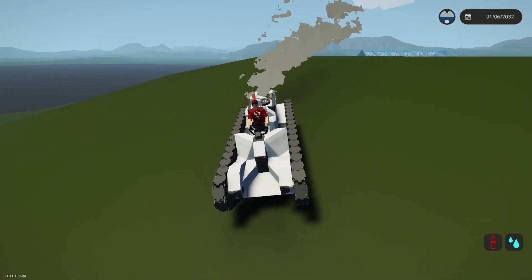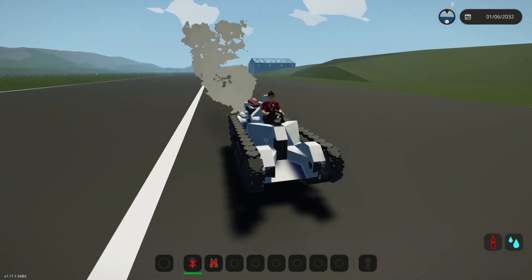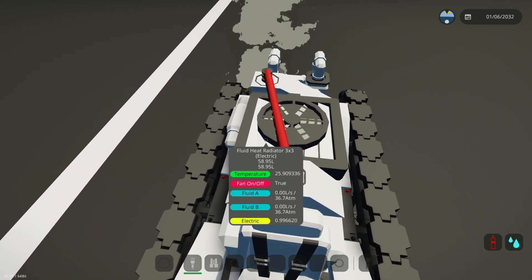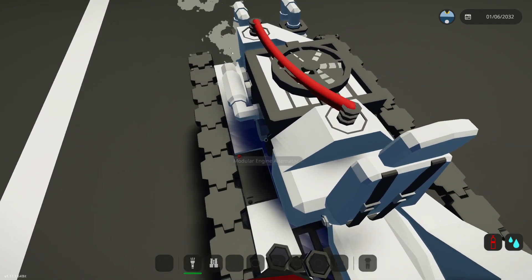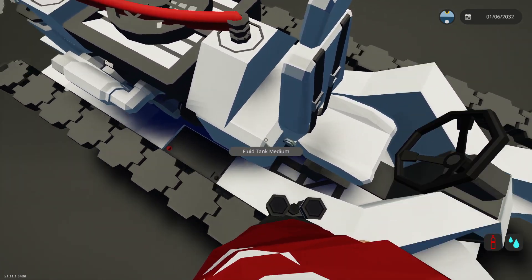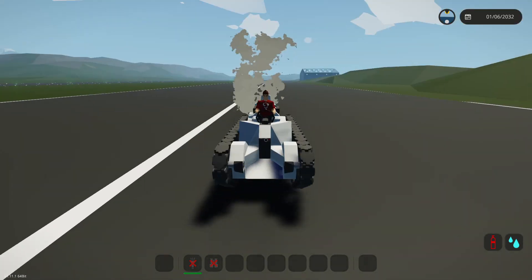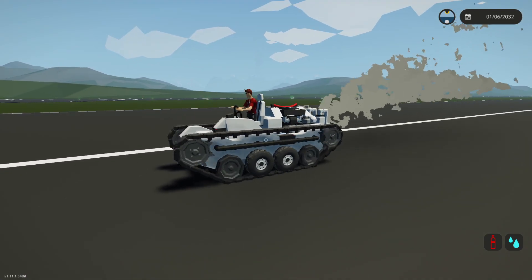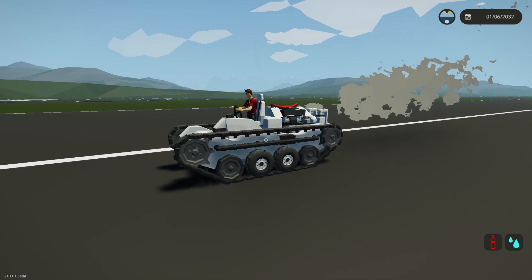We need to find something steeper. I found steeper hills. However, I've been driving for quite a while now. Let's check our temperatures — they're fine, so that's good. Let's have a look at our fuel tank. We start with a decent amount of fuel. I think with how efficiently this engine is running, we can probably make it over there — it's just going to take a very long time.